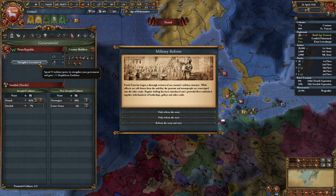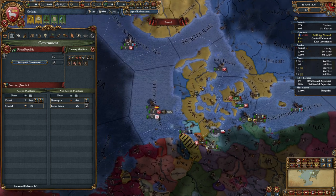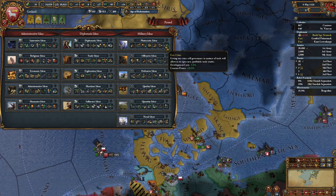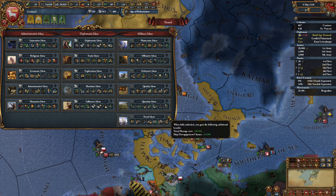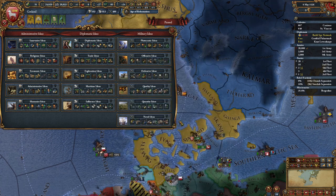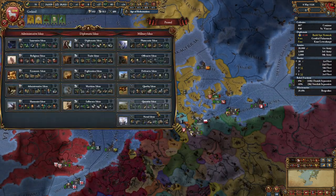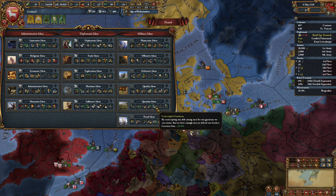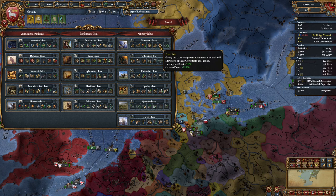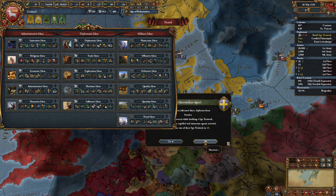Diplo tech cost reduction - it's whatever, but this is going to be military at least. Naval barrage cost reduction - that's actually pretty good. I actually think we go naval ideas for better boats, because that's everything we're about. Quantity got nerfed - it's only 25%, and manpower took a big hit. I think we go Navy ideas or just quality for a better army as well, since it hits both things that are applicable for us. That's probably the better option - quality.